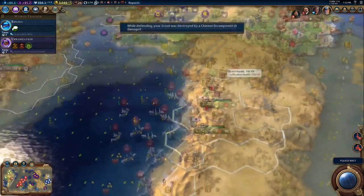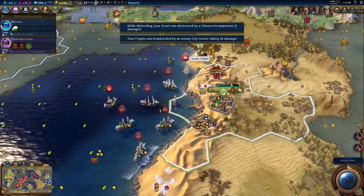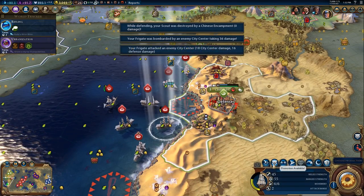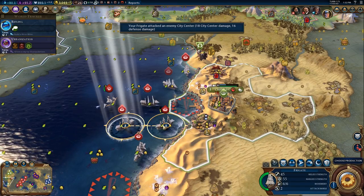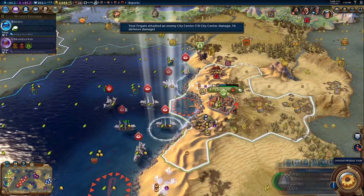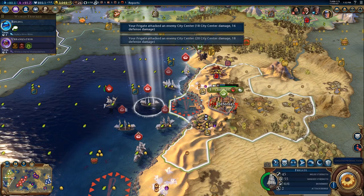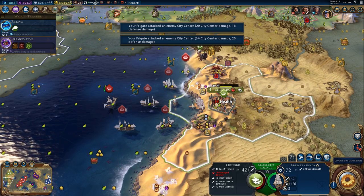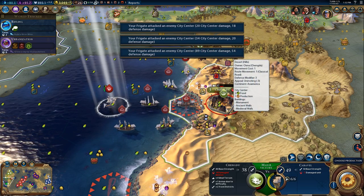Today we're going to take a look at JFD's Canada Civilization, and we're going to look in-depth at the components and factors that make a successful and balanced Civ in Civilization VI. Links will all be available in the description, and the other mods I'm using will also be listed below. For the most part, I'm using Resourceful, which just adds a few extra resources and a few luxuries.